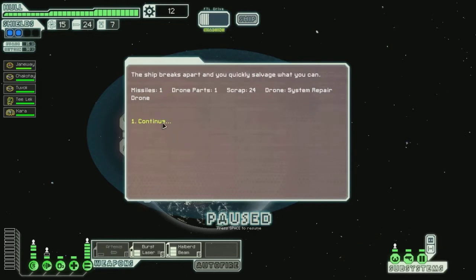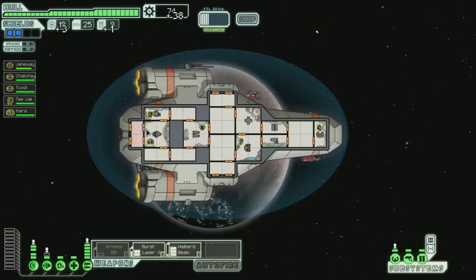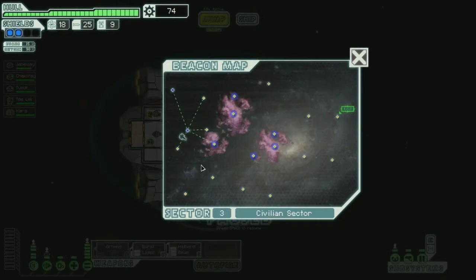The ship breaks apart and you quickly salvage what you can — a system repair drone. That might be useful. An outpost hails you after the scout was destroyed: 'Thank you for the help. We've been harassed nonstop by those scouts. Take this for the help, on the house.'